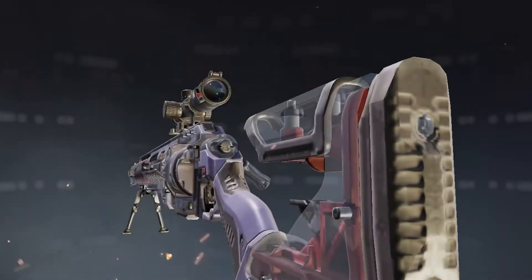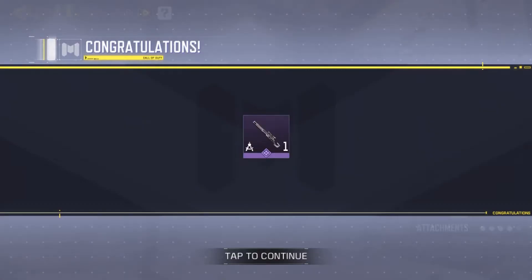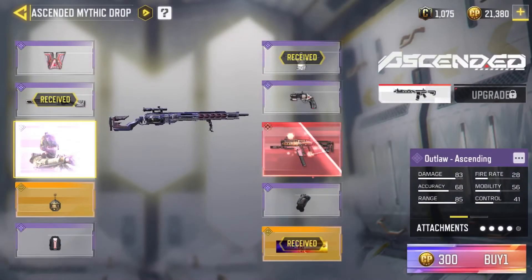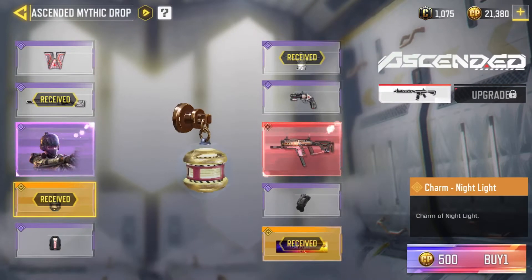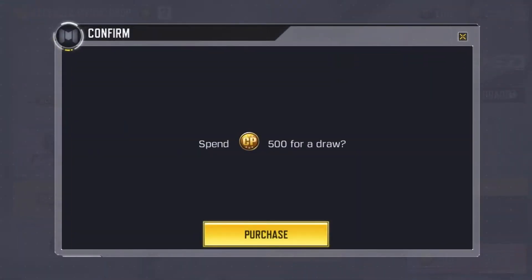Wait — is this see-through? You can see the bullet going out — this is pretty sick. I'll probably make a separate video on it because it looks really sick. 300 for a draw and we get the charm. The charm's pretty sick, looks really good with the rotating thing.